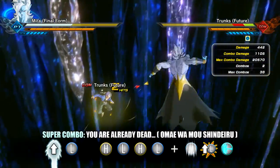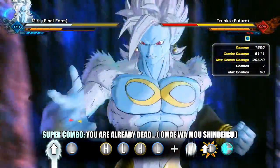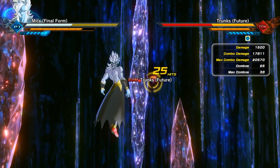This final combo uses a rush-in cancel followed by a mixed combination vanishing Stamina Break Serious Bomb — I'm going to call it 'You Are Already Dead' — doing a ridiculous 17,811 damage.